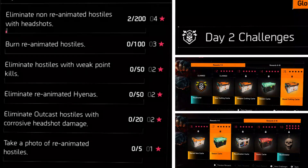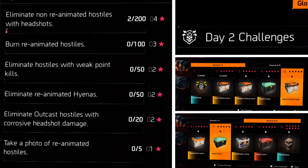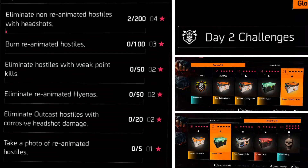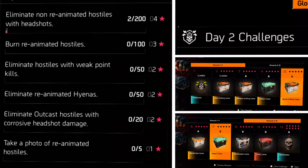We also have to eliminate hostiles with weak point kills — 50 of those. Then we have to eliminate re-animated hyenas, 50 of those. And eliminate outcast hostiles with corrosive headshot damage — that's going to be really tough. I'm going to have to do a special video on that one. And take a photo of a re-animated hostage five times.